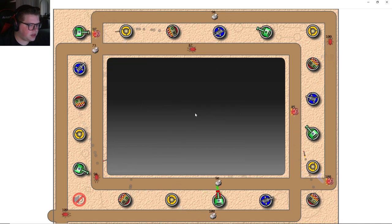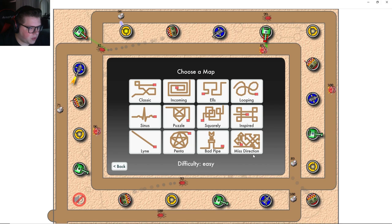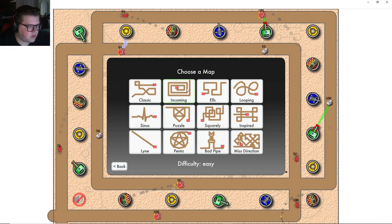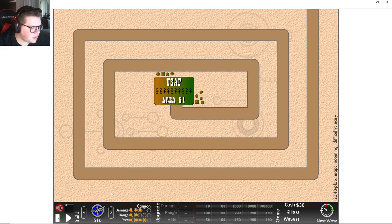Let's just go ahead and go on easy mode, just so we can actually maybe try to get a little farther than normal. I'm really tempted to just go for... let's go for the incoming. I think this is a good one. So you can see — let me place a few towers down and then I'll actually do some talking here.